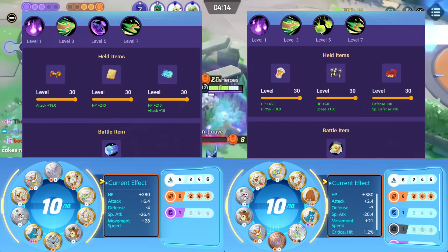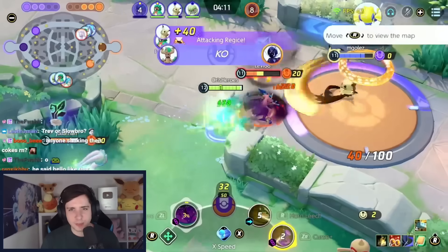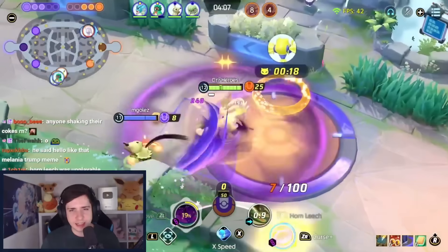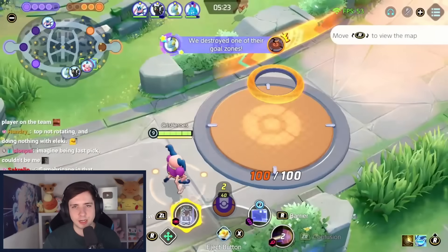And of course, big surprise — Trevenant is still an absolutely busted character. Either you go curse and horn leech with a damage build using double stacking and weakness policy, or you play it like a defender with wood hammer and horn leech, and then also put on XP share with rocky helmet and focus band.